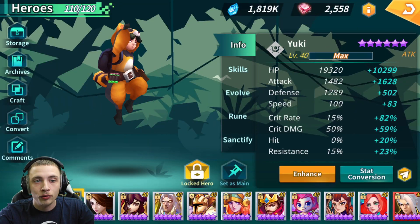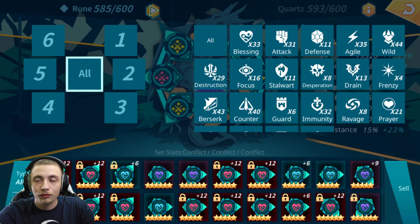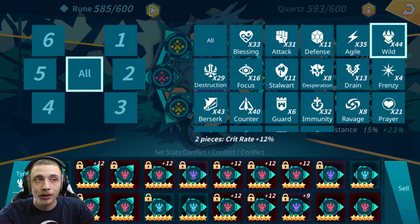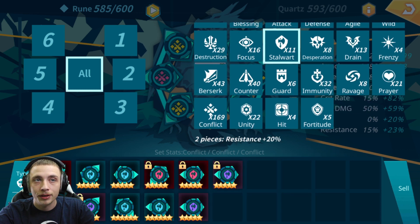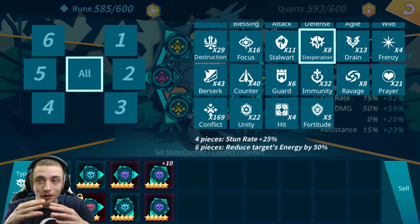You can't really go wrong with rune sets on Yuki. Blessing is fine, Attack is great especially for damage, Defense is okay. Stay away from Agile — you want him a bit fast so he keeps taking turns. Wild is good because Crit Rate is hard to get on him. Destruction is good for Crit Damage. Focus works if you're trying to land a defense break — good for the Elven Archer to have Hit Percentage to ensure that 30% energy reduction. Desperation is top tier since he hits AOE — a chance to stun on top of energy drain is strong control all in one monster.